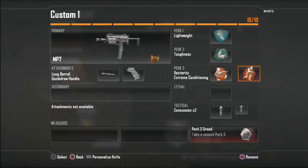Dexterity and extreme conditioning are key perks for capture the flag, especially if you're the runner going into enemy territory to get the flag. You desperately need extreme conditioning. You always want toughness so that if you're in the middle of a gunfight you have an advantage and will most likely win. This same class setup is what I use for hardpoint as well.